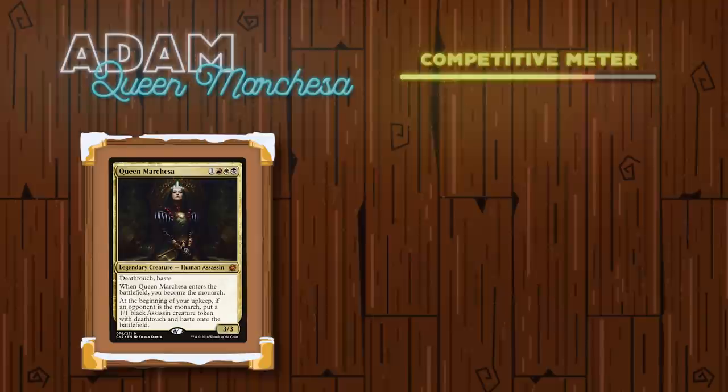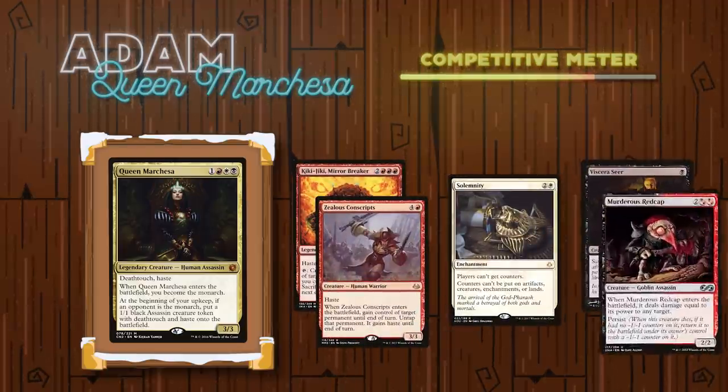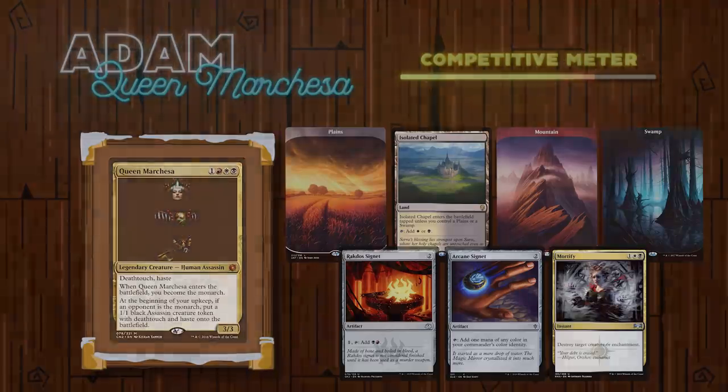Up next, we have Adam playing Queen Marchesa. This Mardu build looks to get value off of being the Monarch and keeping the board clear with Deathtouch creatures and some control pieces, to put together either a Kiki-Jiki Zealous Conscripts combo, or Solemnity, a Sack Outlet, and an Undying creature to get infinite ETBs and LTBs. His opening hand contained a Plains, an Isolated Chapel, a Mountain, a Swamp, a Rakdos Signet, an Arcane Signet, and a Mortify.